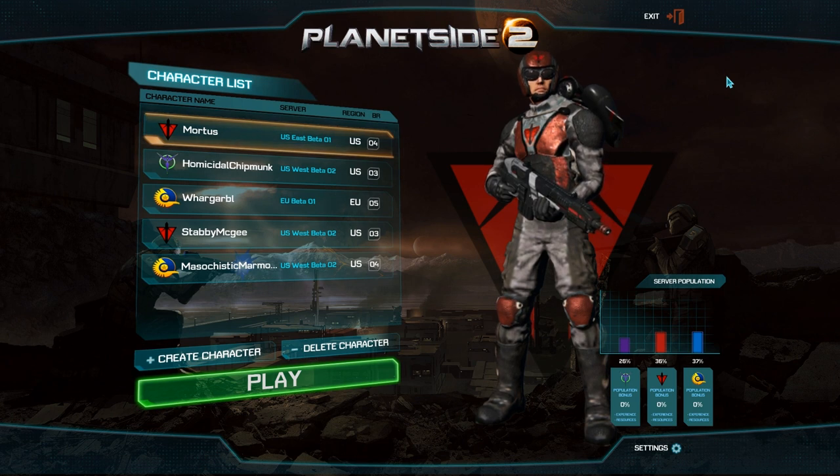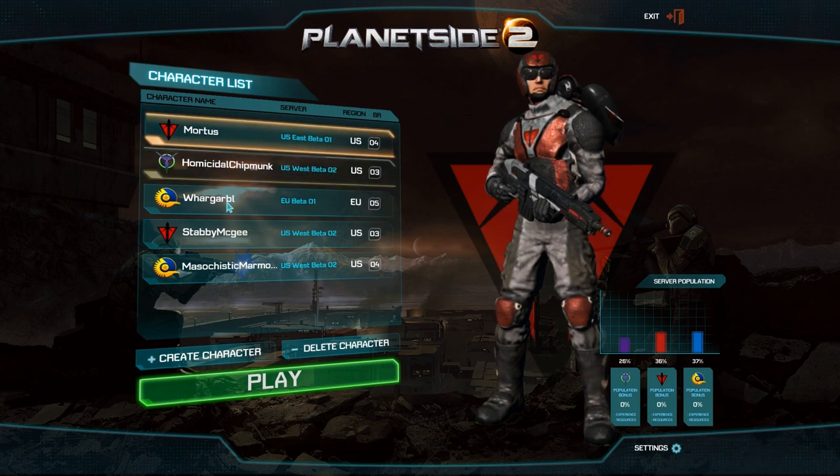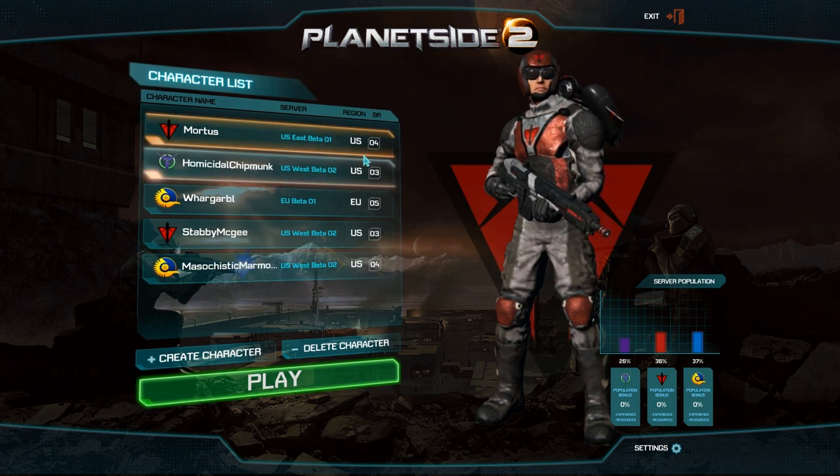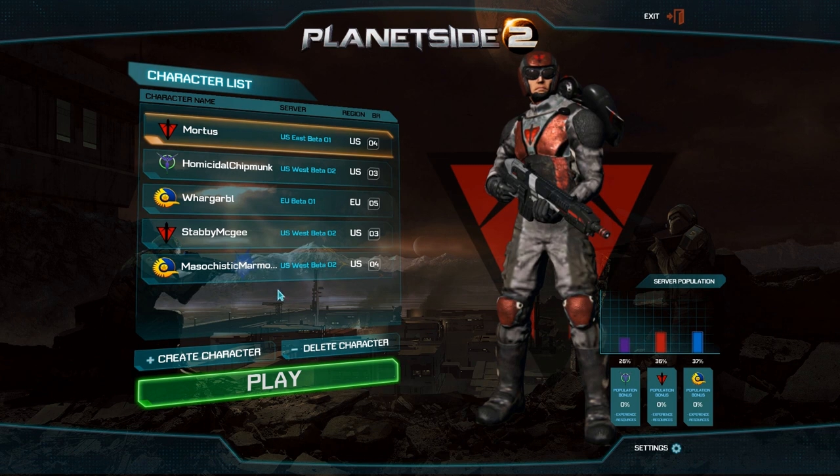As you can see, I've got multiple characters — I just can't play on one. Mortis, Homicidal Chipmunk, War Garble, Stabby McGee, and Masochistic Marmoset. None of them are very high in the battle rank — 3, 5, 3, 4. I had another one that was like level 1 or something, but I deleted him at some point.